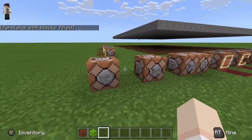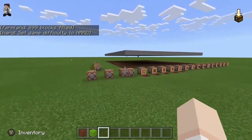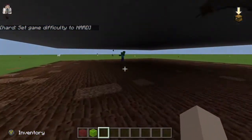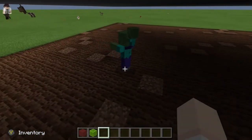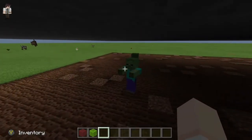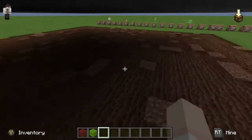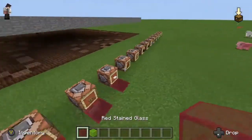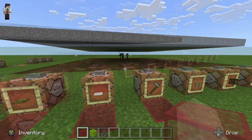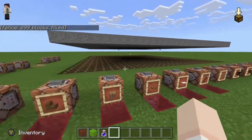Moving on down the line we have our farmland. I have to do this quick because it all starts drying up. I'm going to run in there just to make sure they're not spawning on the dirt itself. And there's a jockey — a daddy zombie giving a baby zombie a piggyback ride! You can clearly see this is on the farmland, so farmland is a no-go, and there's more.